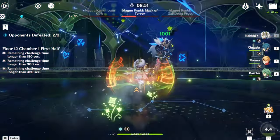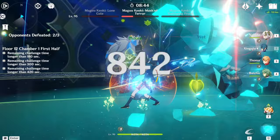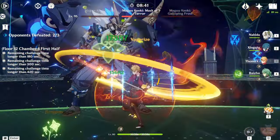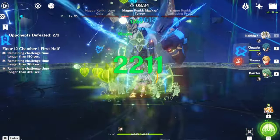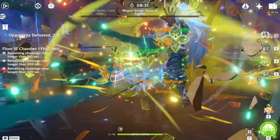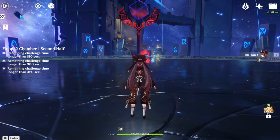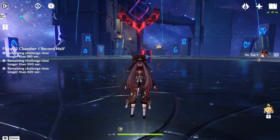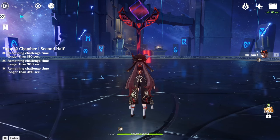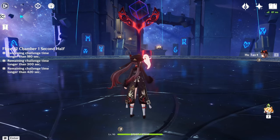Even though it's taking a bit longer than it should to defeat these enemies, it still does pretty good damage. The Maguu Kenkis love to attack a lot, so it doesn't give me a chance to breathe. Let's do some normal Bloom reactions and Burgeon reactions. If I did have Alhaitham, it'd probably do a bajillion damage. But there is another Dendro team you could use — Burgeon — if you don't have Quicken Aggravate or Hyperbloom.